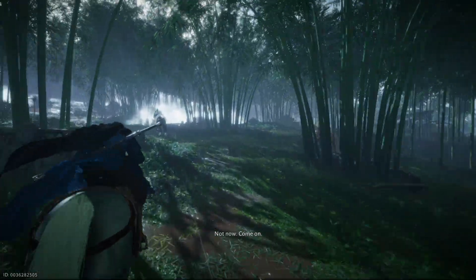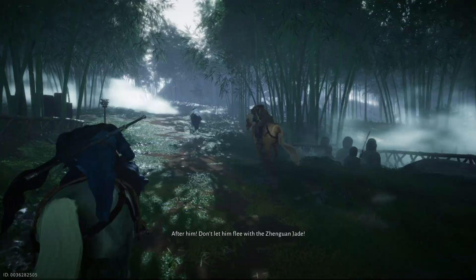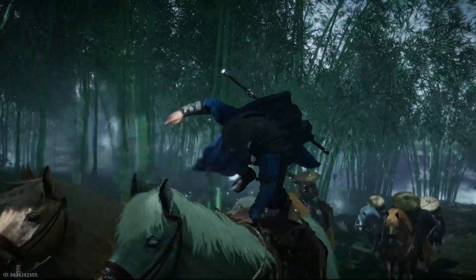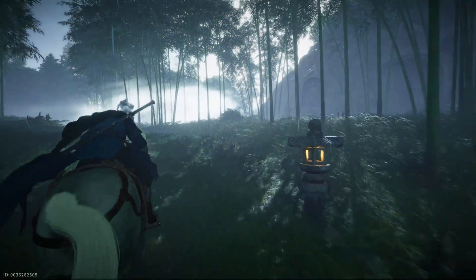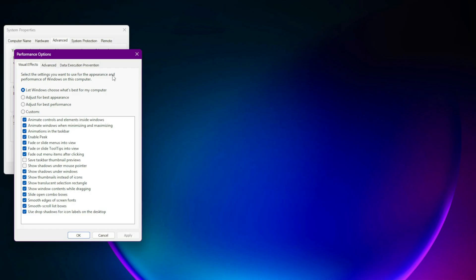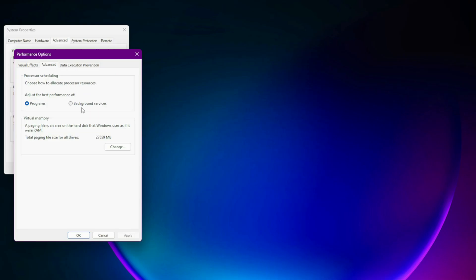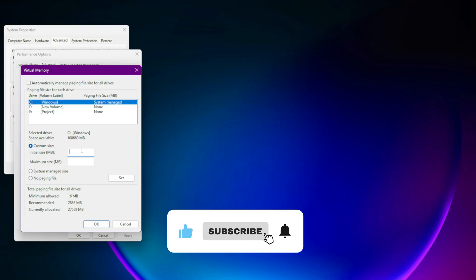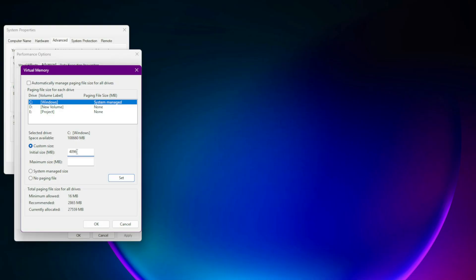Step 4: Increase Virtual Memory or Page File Size. If the game crashes a few minutes after launch or during autosaves, your system may be running out of memory. Open the Windows search bar and type Advanced System Settings. Go to the Performance section, click Settings, then the Advanced tab. Click on Virtual Memory and then Change. Uncheck the option that automatically manages paging file size. Select the drive where the game is installed, set the initial size to 4096 MB and the maximum size to 8192 MB or more, depending on your available storage. This fix is especially useful for systems with 16 GB of RAM.